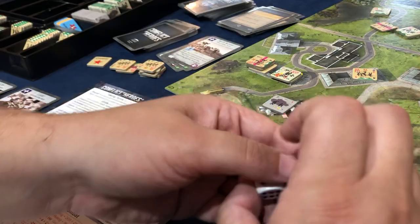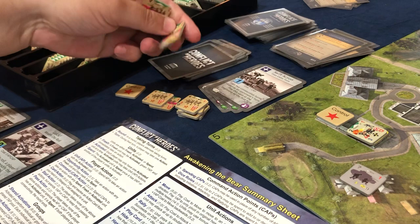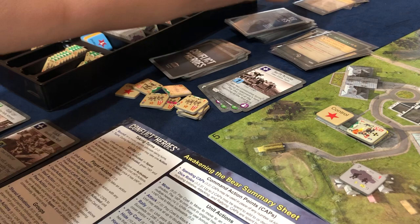Did you see what I just rolled? I got a twelve — I just obliterated both of them. They both got critically killed. We're going to take them both out, and that means two blue cards gets taken out of their stack, which is always sweet. Then we reshuffle their order deck.